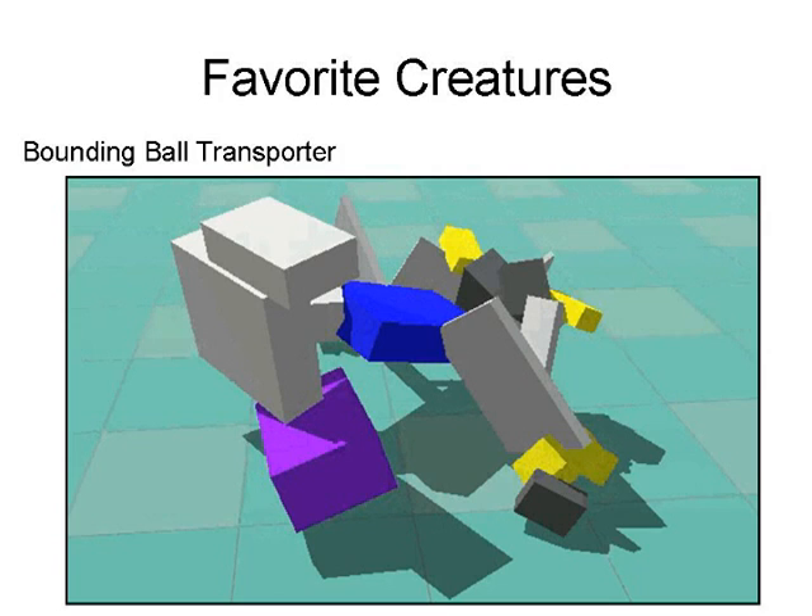This one was evolved for a problem that, as it turns out, I didn't realize when I first built it, but through experiment I've discovered is actually a fairly difficult problem. The idea is that once the creature is put into the world, there are balls — spheres — that fall from the sky at regular intervals in a particular location, and the creature's goal is to catch one of those balls and transport it as far as it can without letting the ball touch the ground.